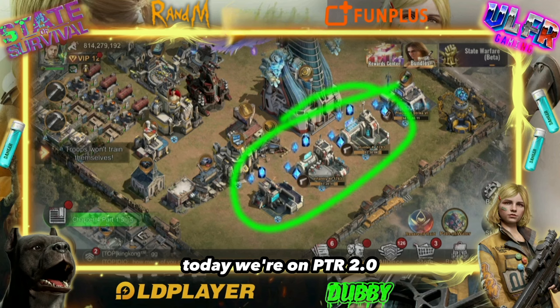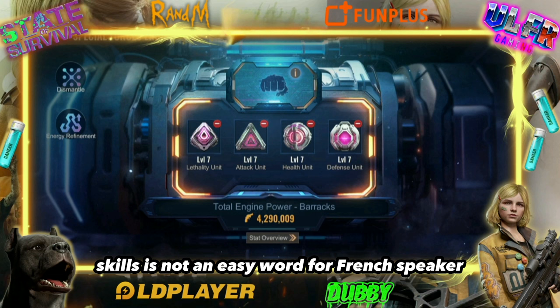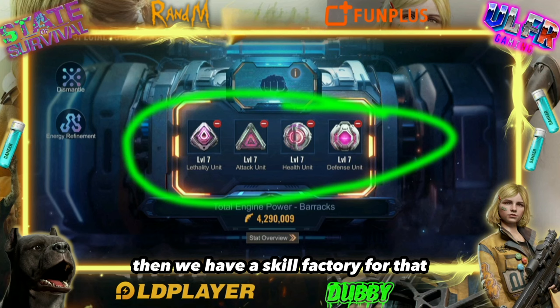Today we're on PTR 2.0, and we're here to talk about our new Plasma 13 troops, and most importantly, the special force engine skills. We have skills that we need to craft, and we have a skill factory for that.